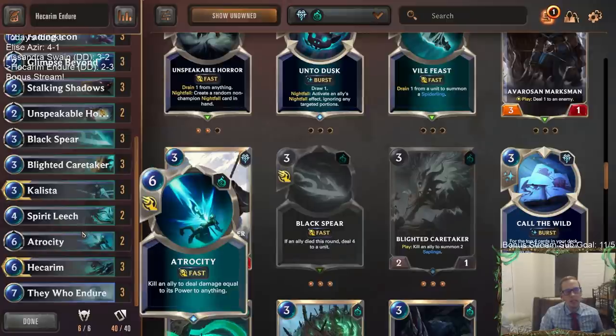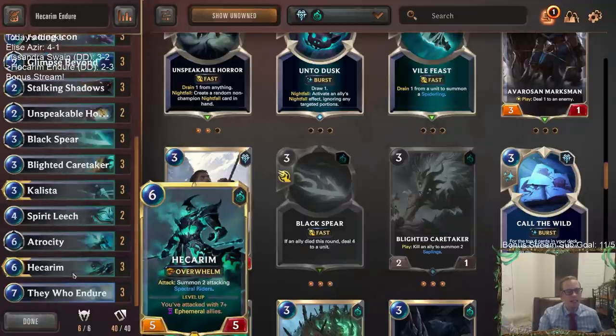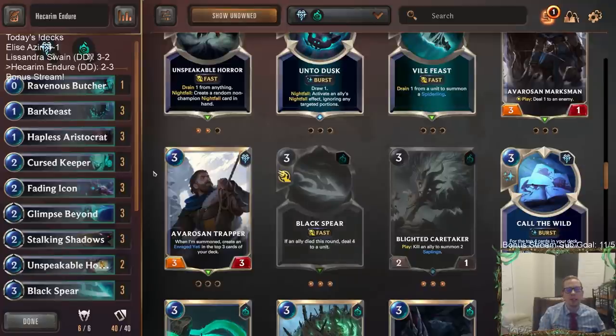Overall we went two and three, but the deck looked pretty good. One game we completely bricked against Draven-Jinx — that happens with any deck, sometimes you just draw all your top end. So besides that we were two and two, losing to Aphelios and Twisted Fate, two incredibly powerful cards. I liked the deck though — it was fun to play and looked strong. That's Hecarim Endure. For those watching on YouTube, hit the like button and leave a comment. Let me know what you think about Black Spear or anything else. Thanks so much for watching — see you next time!